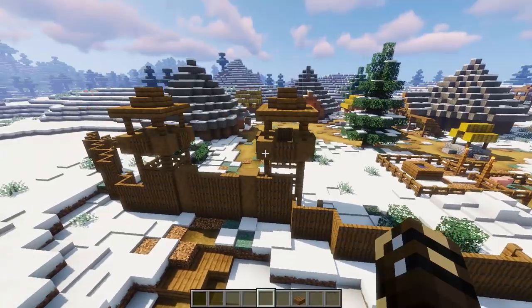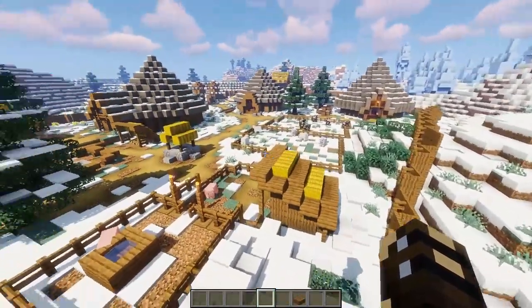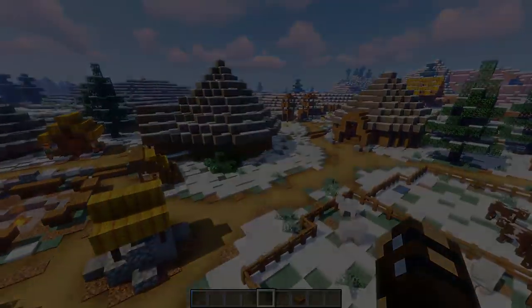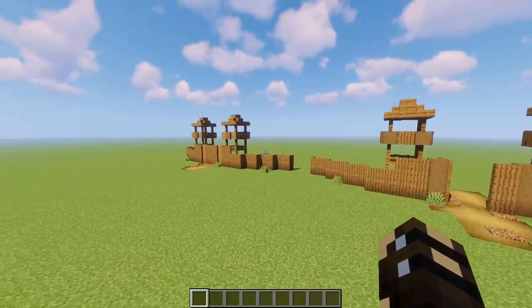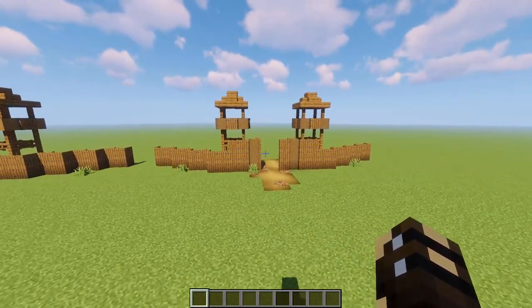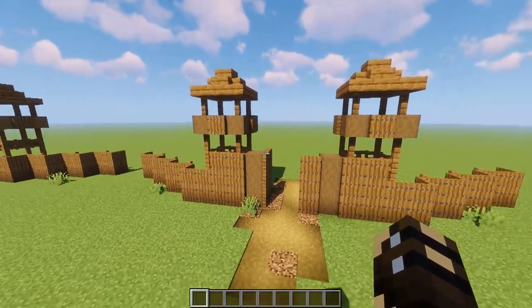The materials are super easy to get. You do need a lot of wood, but you can build this very early on. I've got two versions of the palisade gate right here — one with the closed gate, and one with the gate open.